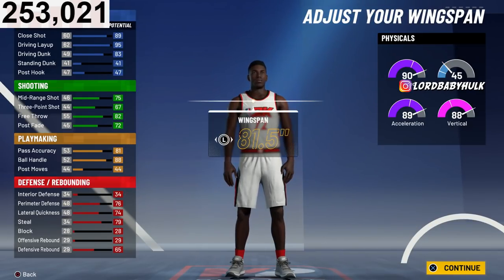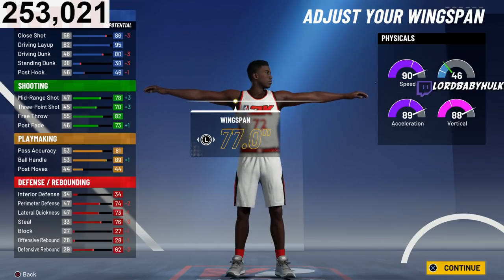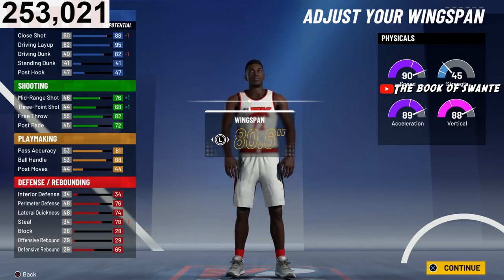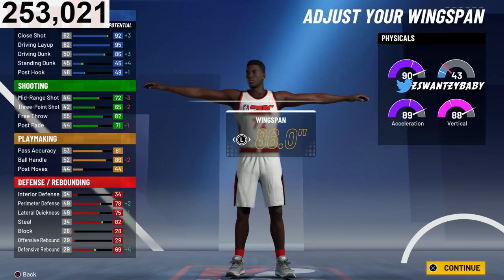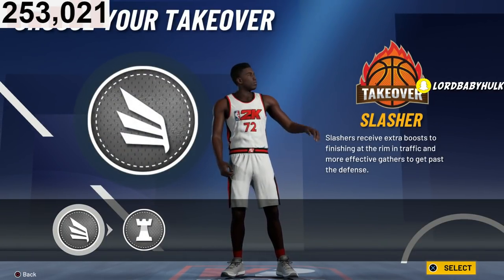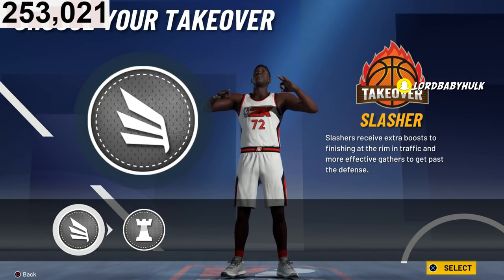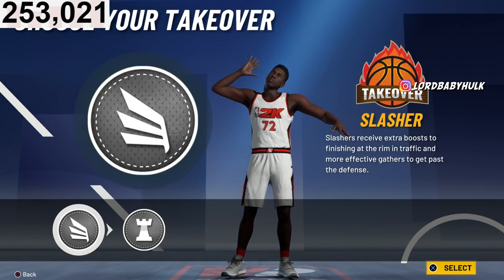177 weight, and we're gonna max the wingspan. If you bring it lower you're not gonna get contact dunks. If you want contact dunks off rip and speed boost off rip, max it. So with slasher takeover, this is what I'd recommend for the 3v3. You can go playmaking if you want — it's up to you. But this is supposed to be a fun build, a toxic build.